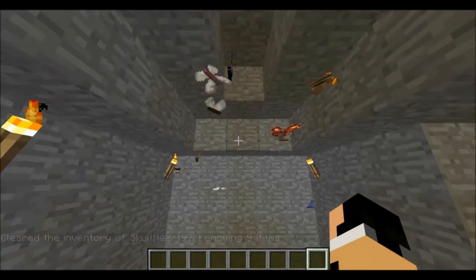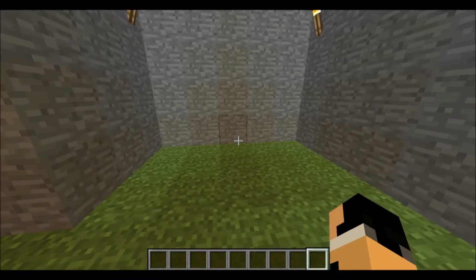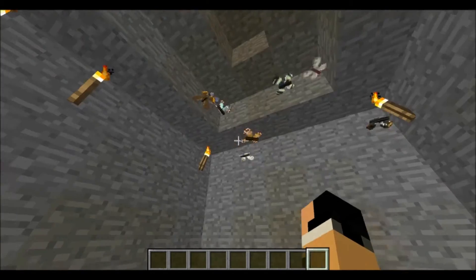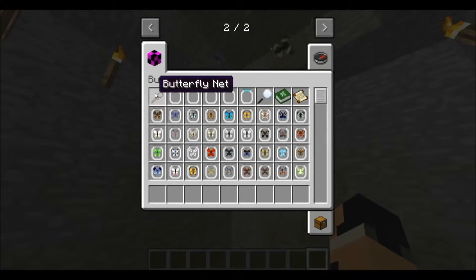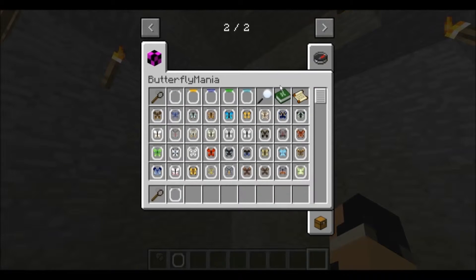It'll take forever to show all of them. But anyway, there's a whole lot of different types of butterflies. They have a butterfly net, and then they have jars you can put them in.